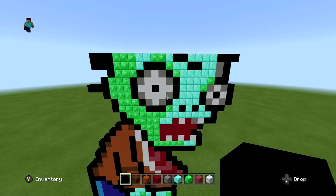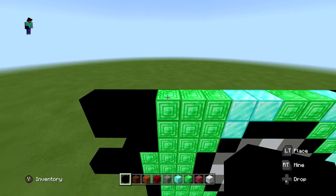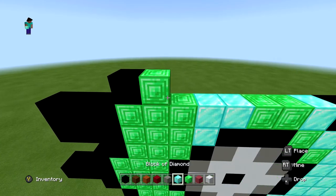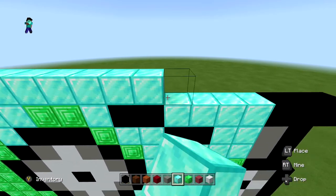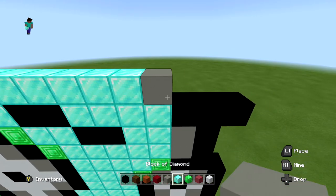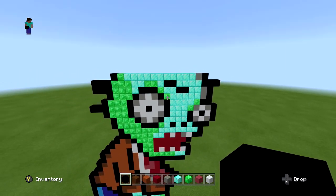For the next layer, skip the three extending blocks, put one black, one block of emerald, then eleven blocks of diamond, one light gray, and one black — extended in two on the right side. It should look just like this.